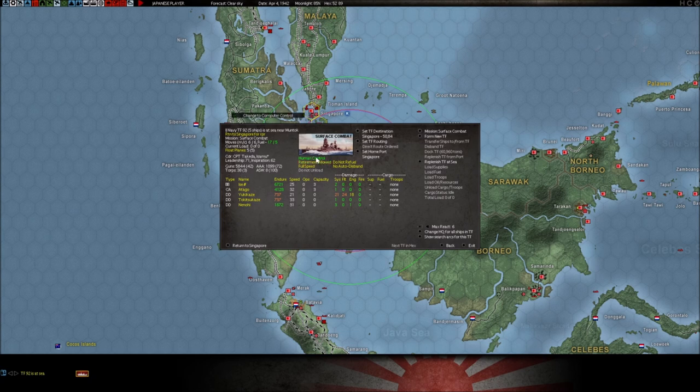This button is called 'human control.' There are a few different options: you have human control, computer control, and a special situation called a constant supply convoy — I have another video on that. I never recommend going to computer control because the AI is bad at moving ships around and doing what you want it to do. I recommend you leave it in human control all the way and manually move these things around.